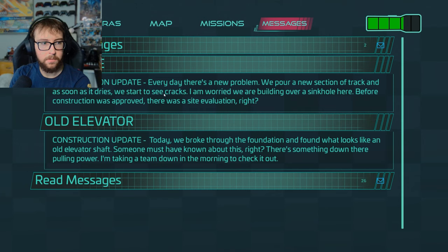Construction update: every day there's a new problem. We pour a new section of track and as soon as it dries, we start to see cracks. I am worried we were building over a sinkhole here. Before construction was approved, there was a site evaluation, right? Pretty fast but not known for safety. Old elevator construction update: today we broke through the foundation and found what looks like an old elevator shaft. Someone must have known about this, right? There's something down there pulling power. I'm taking the team down in the morning to check it out.